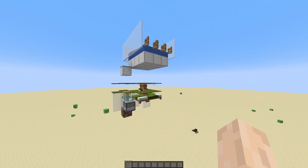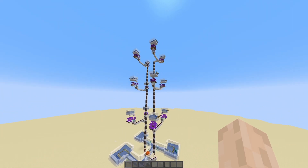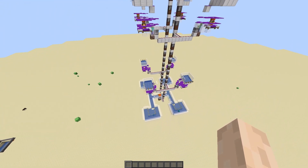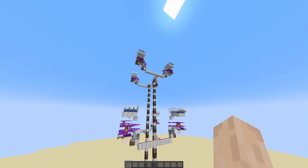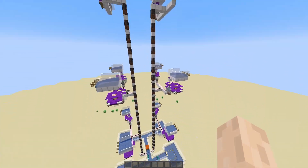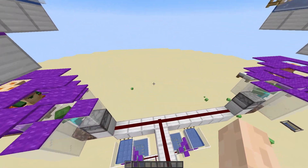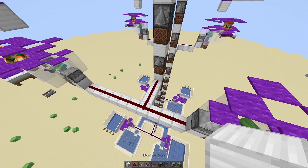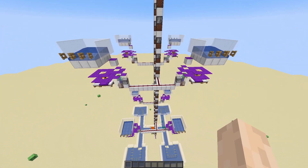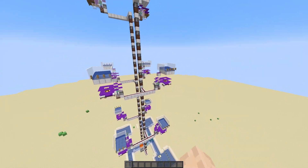Of course we can copy this module 12 times to build the mega farm — this big boy here. We pile up three of the farms in one column, then three more on another column, four times — three times four is twelve. As you can see, we have exactly sixteen blocks of space between villagers so that each set cannot detect the golems from the other modules.